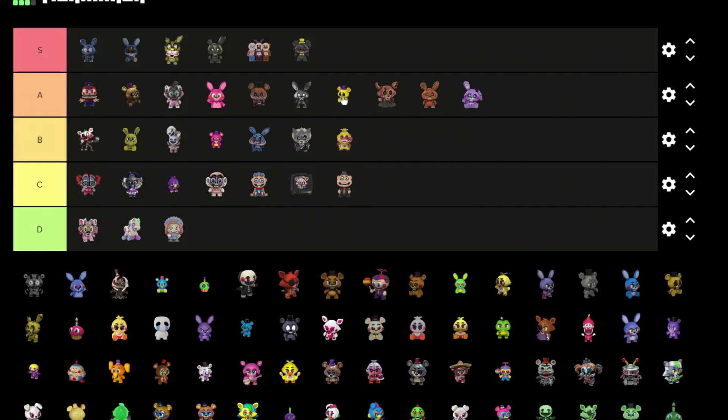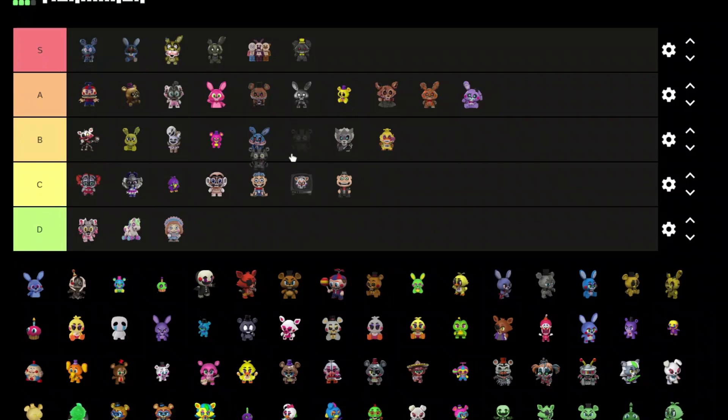We got Grim Foxy I think — yeah, that was pretty cool, A tier. We got Golden Freddy — this one looks really cool as well, put him A tier. We got Yendo I think — I don't like that at all, D tier.